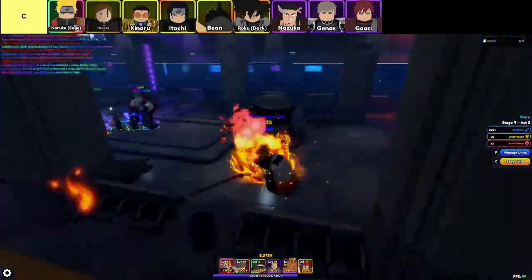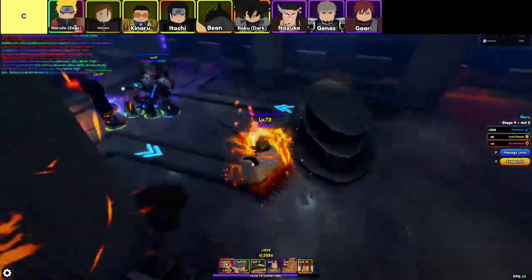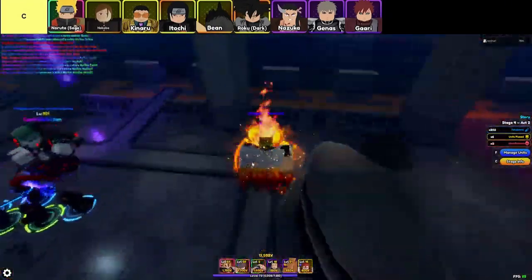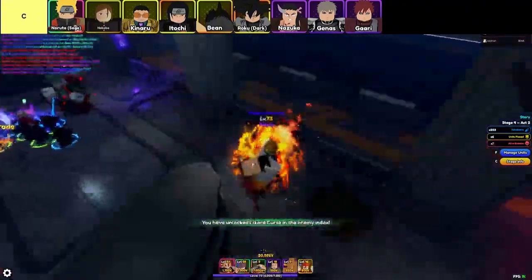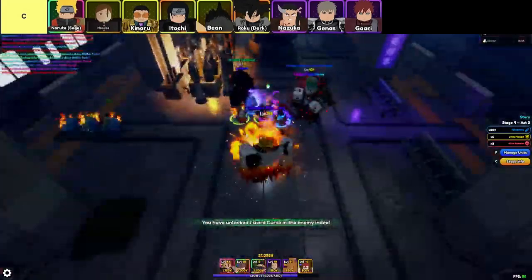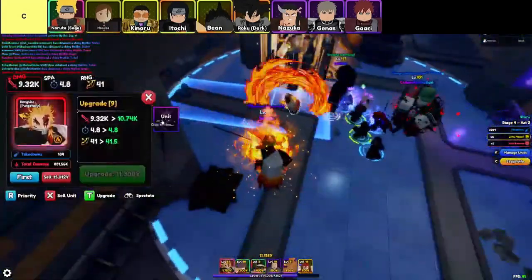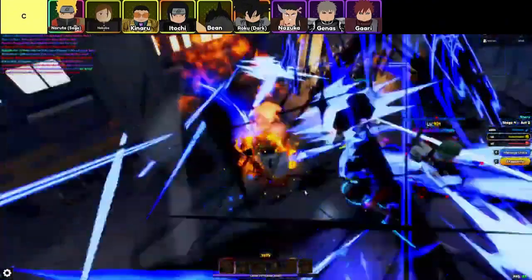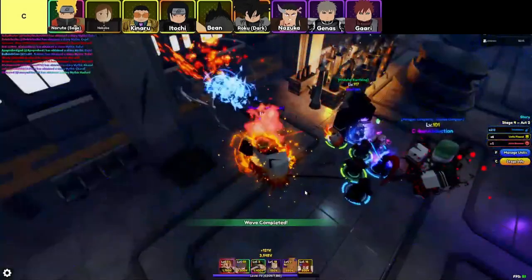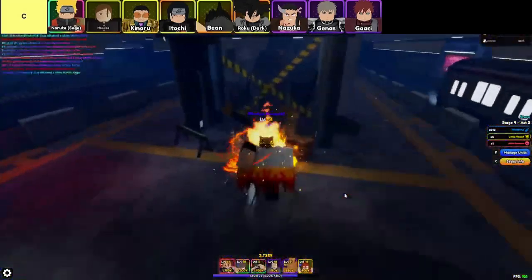The units in this tier are, in order from top left to bottom right: Naruto Sage, Nobaba, Kinaru, Itouchi, Bean, Roku Dark, Nazuka, Genes, and Gari. You know that moment when you think you've found the perfect unit in Anime Vanguard's, and then it turns out they're just okay? Yeah, we're diving into those C-tier units that sit right in the middle — useful in certain scenarios, but never quite game-changers. These are the units that make you go, well, at least they're not D-tier, right?